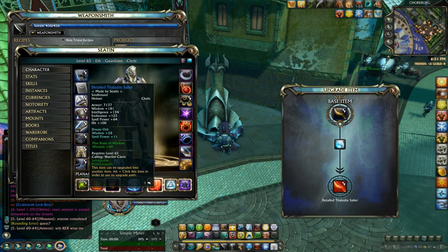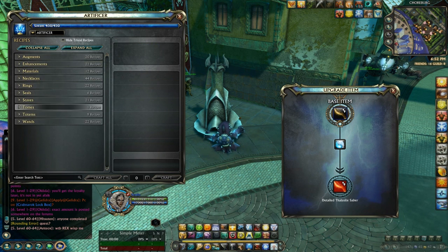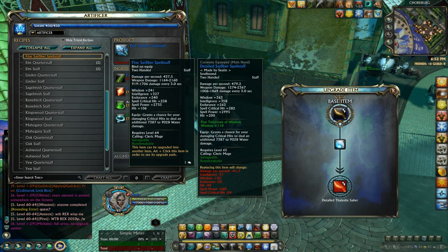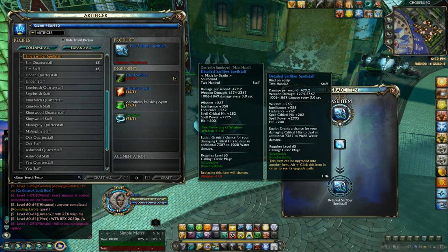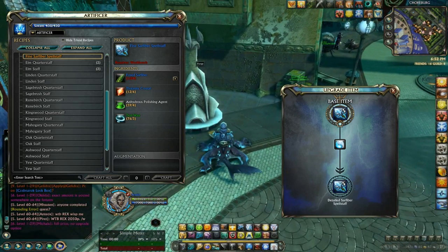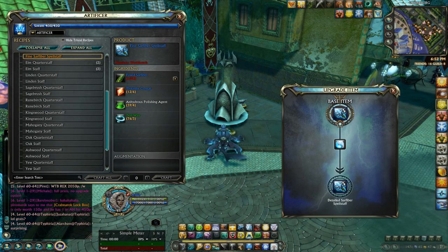If you combine the hit from all of that so far, that should be around 600 hit. For casters, if you go into artifice and then staves - the DPS one is the fine SAR fiber spell staff. This is actually mage stuff. You cannot craft a cleric weapon without one of the amenders, and that's going to cost you an absolute fortune. So for now, clerics can use the mage staff - I'm using it and pretty happy with it. I know I'll probably replace it with an expert drop soon. It's two Dust of the Void to upgrade it and you've got an absolutely amazing staff. The staff costs about 60 to 80 gold to craft at the moment - a fairly affordable price for pretty much everyone.